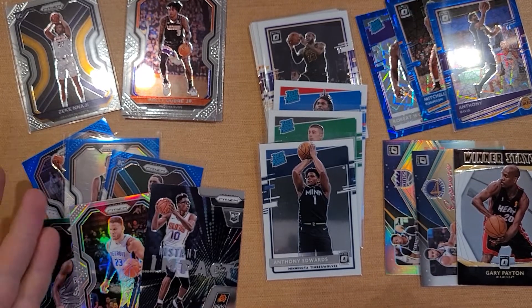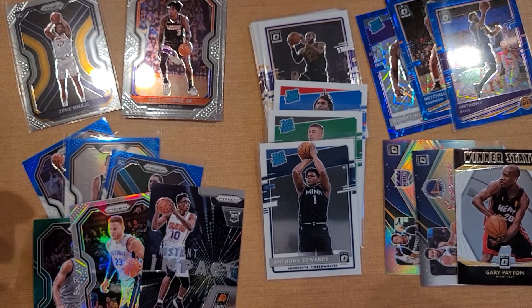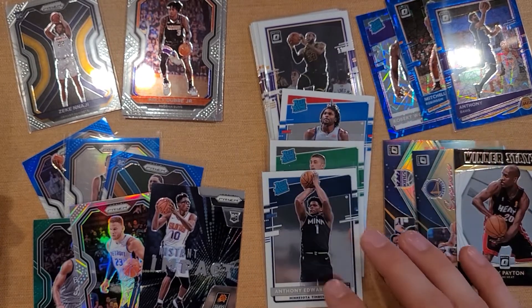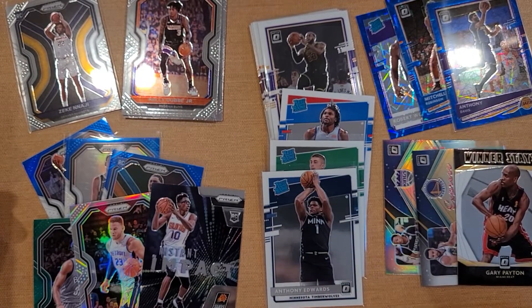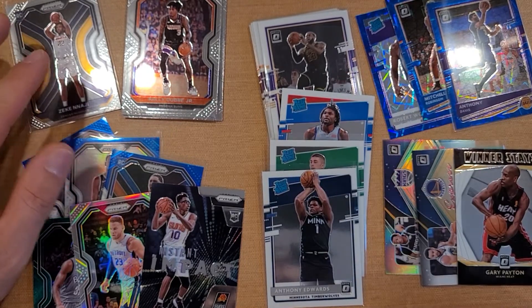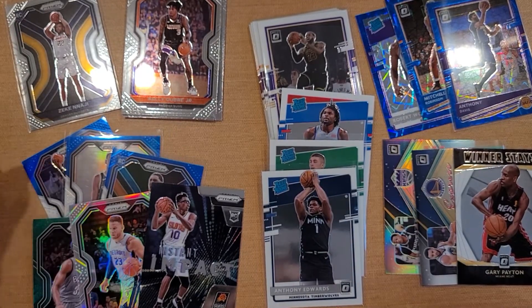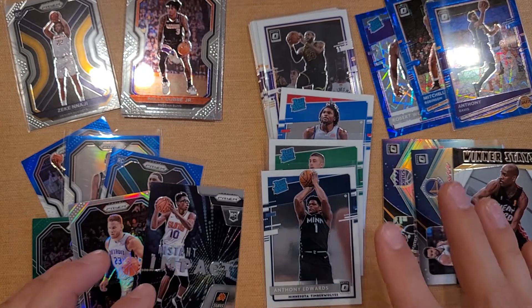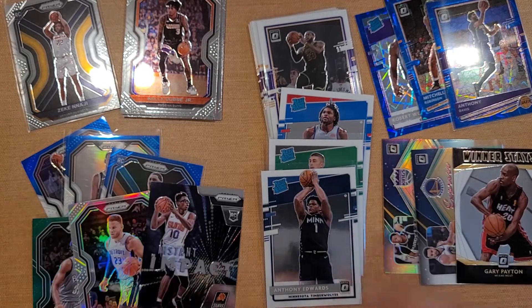Even though Prism is supposed to be the superior product, the fact that I pulled Pritchard and Anthony Edwards was pretty cool, and I got a LeBron as well. As for the Prism, I did get a KD red, white, and blue, and Obi Toppen red, white, and blue, but nothing too crazy. So I'm voting for the Optic. Go ahead in the comment section and let me know which one you'd rather have — the Optic cello pack or the Prism cello pack. Drop that in the comments below.